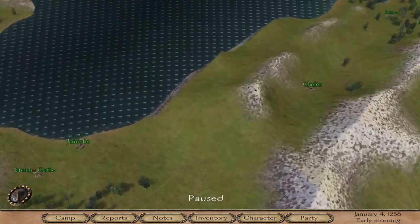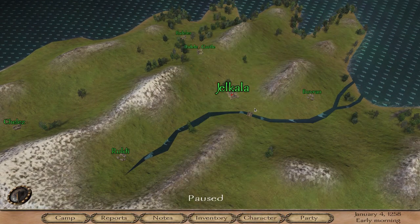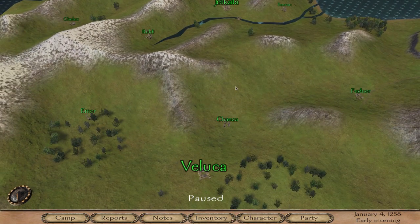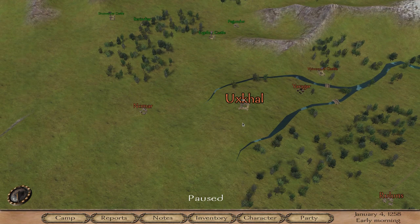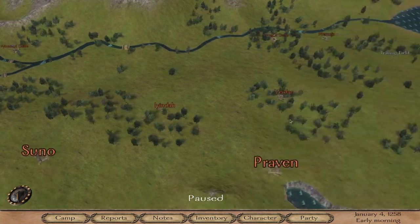Then from Der Cuba you'll run back across the map to the Rhodes area, to Jel Cala. From Jel Cala you go to Veluca, and from Veluca you'll go to Utskal. You can stop anywhere you want along the way.